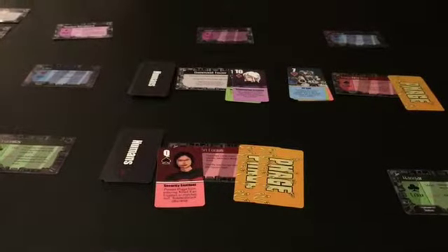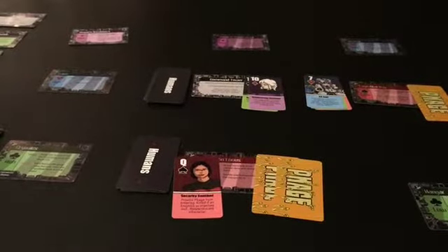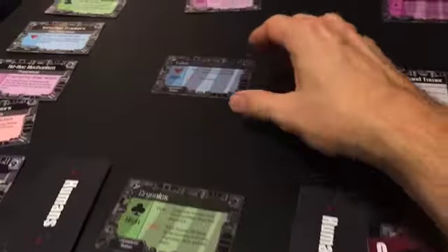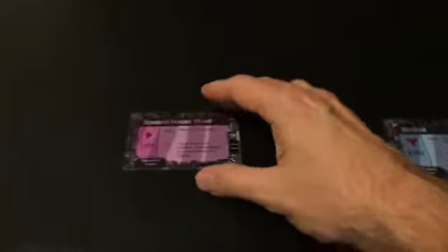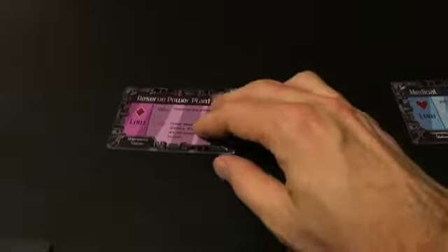How do you do all those things? Well, one of the problems is that the power is down all over the Starship. You can tell this because all of these cards are unpowered, as you can see down there in the corner. For them to be effective, they have to be powered back up. You power up stations by winning tricks at the reserve power plant. If you win a trick there, you can flip over one of these unpowered stations to the powered side.